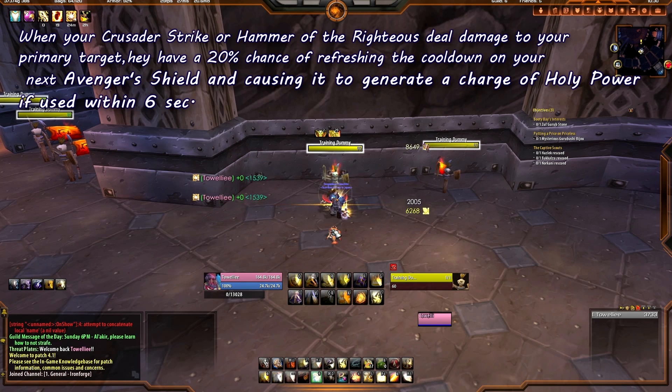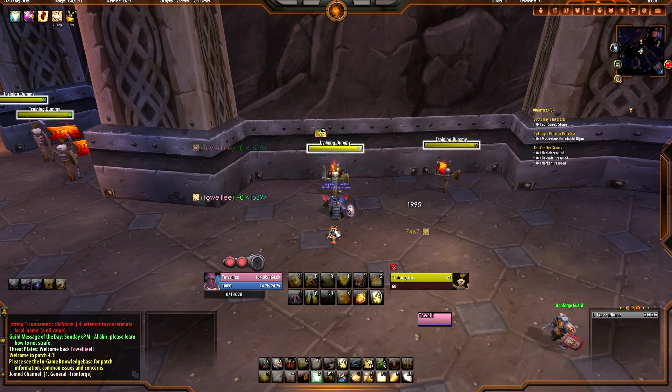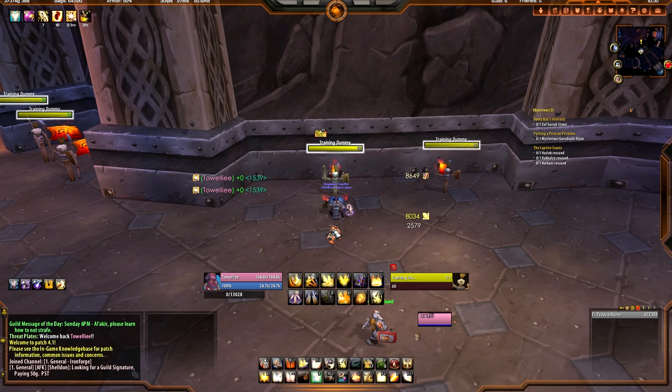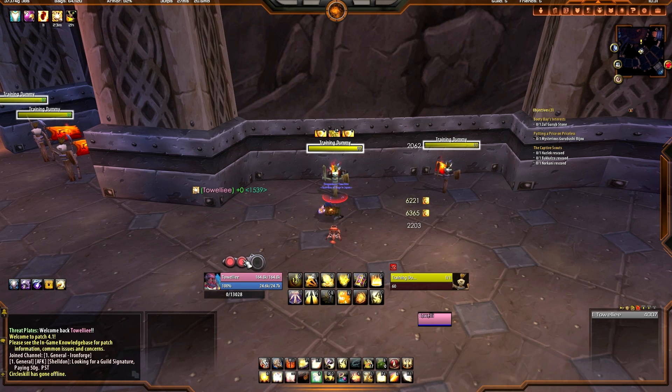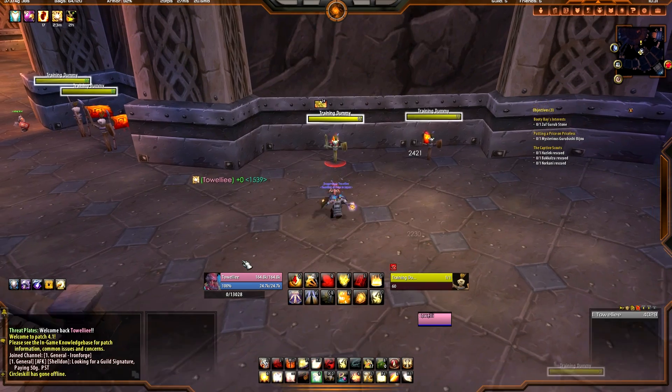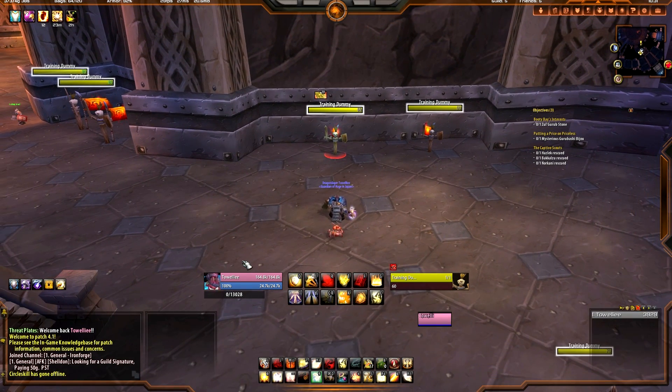We're going to wait until we get that Grand Crusader proc, so I'll just keep hitting Crusader Strike. You'll see the other changes also involve Avenger Shield as well — so Avenger Shield is basically your friend. There's the Grand Crusader proc — I'm going to hit it, and bam, it generated a Holy Power Point, which means my next attack was a Crusader Strike. I didn't have to wait an entire global cooldown to generate Holy Power. It happened consecutively, leading to more Shield of the Righteous damage, which generates our most threat and does our most damage.